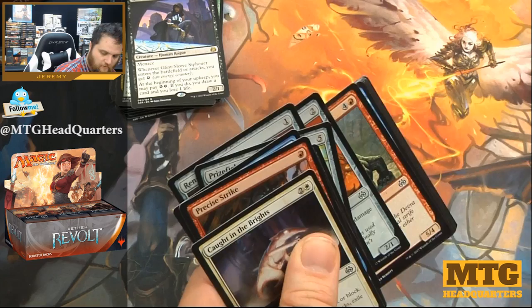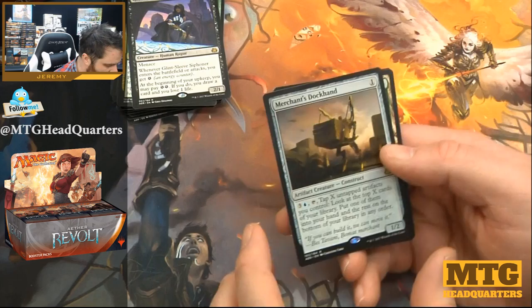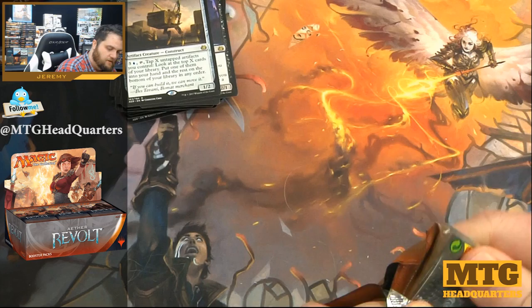Salvage Scuttler, Deadeye Harpooner, Barricade Breaker, and Merchant's Dockhand — one mana 1/2. Always nice, gotta love those.